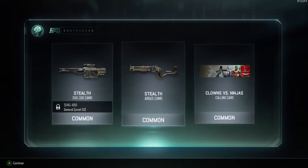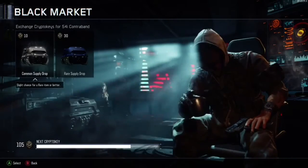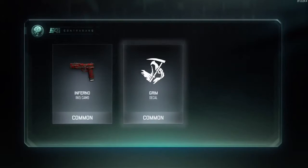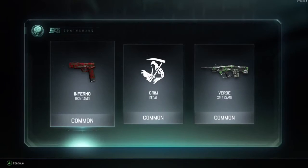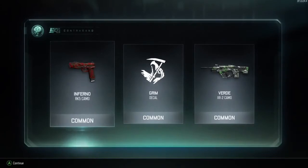So yeah, first supply drop I got bad stuff — I was like oh my goodness, come on, please help me out. My second supply drop I got the inferno pistol and an emblem, and the XR2 camo. I don't really like the camo on the XR2 but I like the camo on the inferno, it's really good. I don't know why people don't like it, I like it.